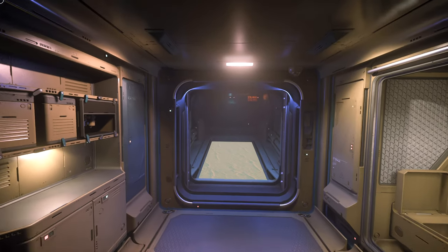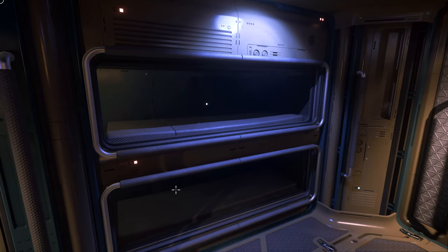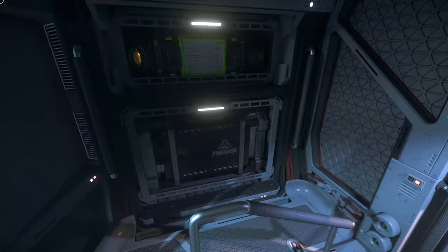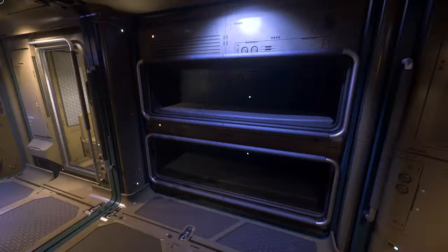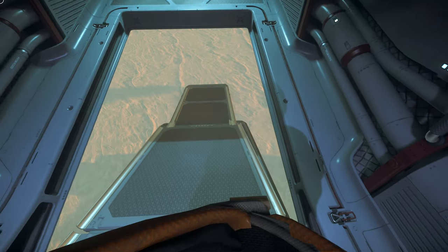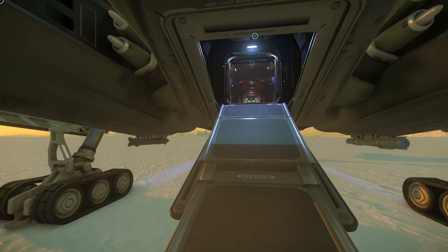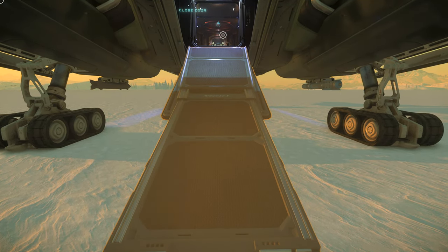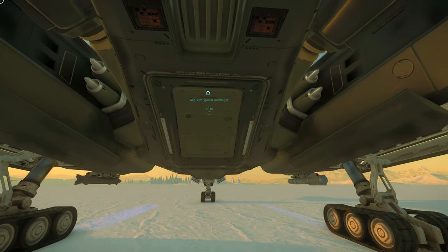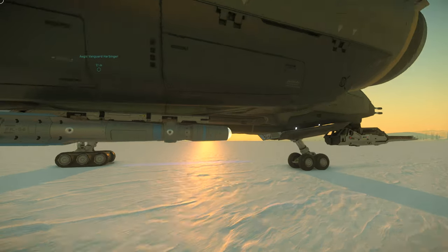So if we move all of the crew compartment stuff — amenities like beds, showers, storage, cooking compartment — all of this can be fitted inside here, and that would free up more space for more ordnance. This part of the ship right here is basically just used up by this ramp. I'm not sure why it's necessary to have such a large ramp for a ship that isn't loading anything inside — it could have just been a drop-down ladder and this space used for something else.